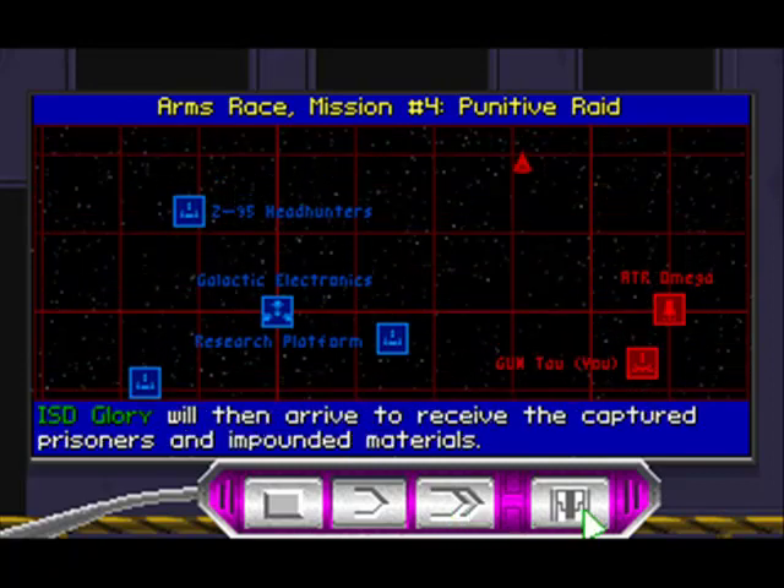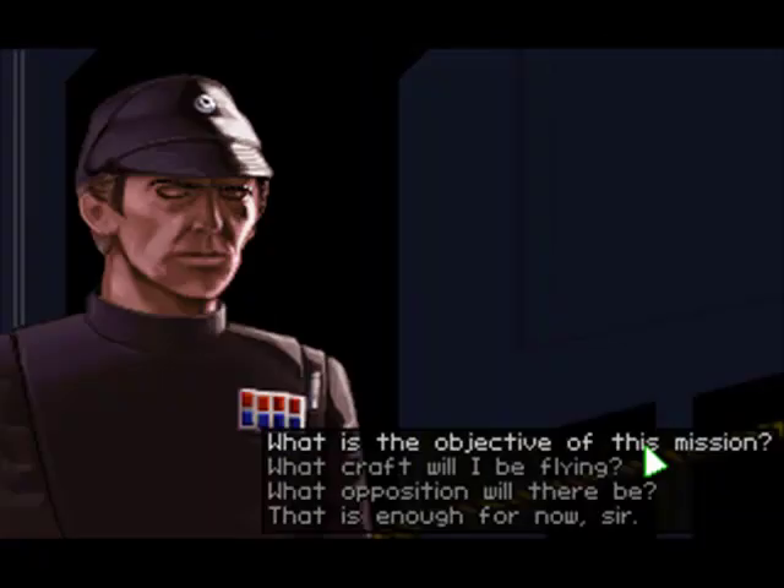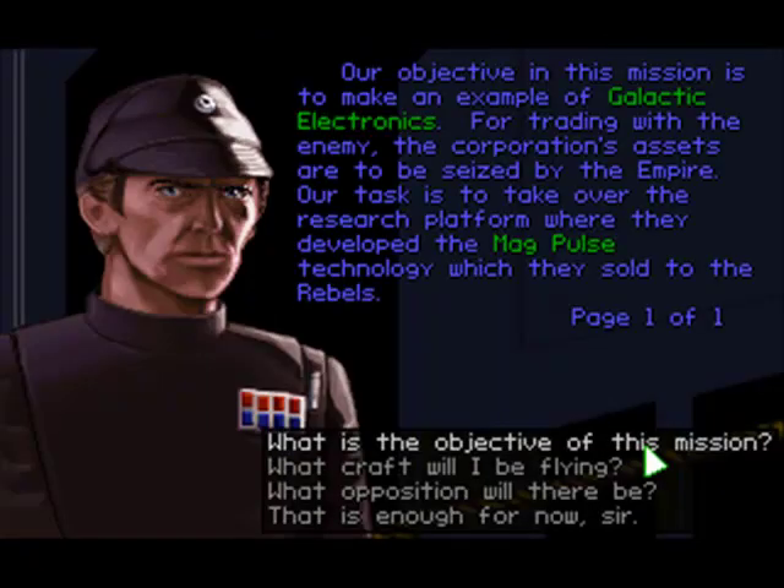Imperial class Star Destroyer Glory will then arrive to receive the captured prisoners and impounded materials. Our objective in this mission is to make an example of Galactic Electronics. For trading with the enemy, the corporation's assets are to be seized by the Empire.